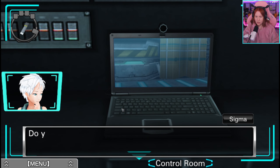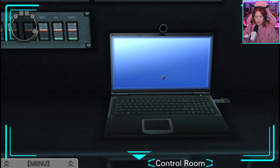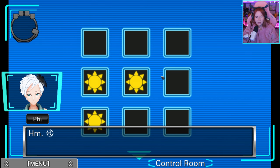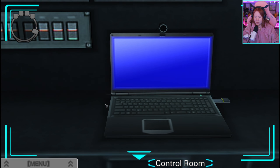The screen changed. Do you think it's because you pulled that thing out? The screen is blue now. Hmm, looks like a password — drei Sonnen. You think this is for the panel on the safe? I assume so.